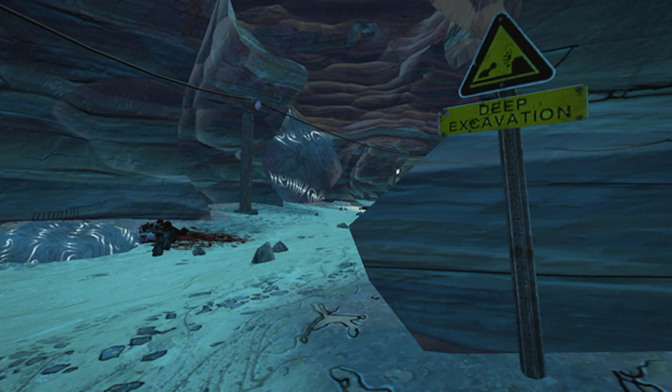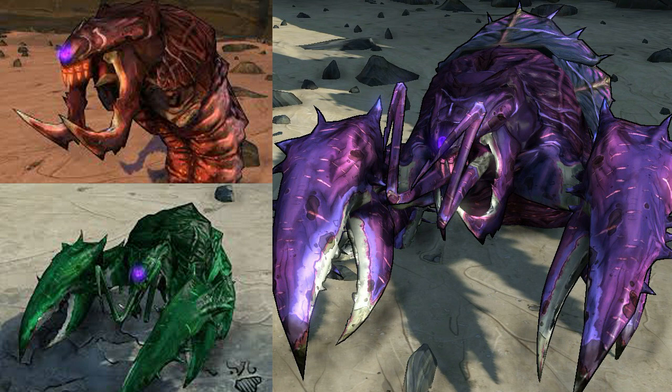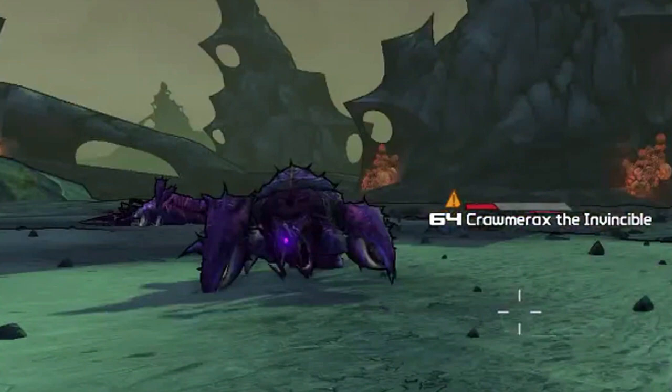He appears from the ground and is assisted by three other types of worms: the Cromaggots that are weak to electricity, the green Cromworms that are weak to fire, and the armored Cromworms that are weak to corrosive acid. They will surround the player in an attempt to overwhelm them, and more of them will appear as they try to defend their master.